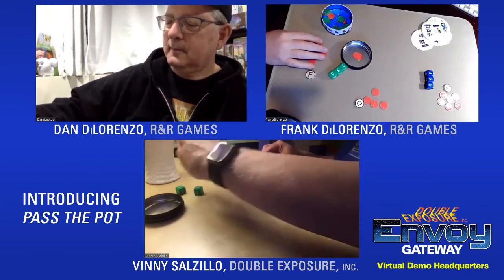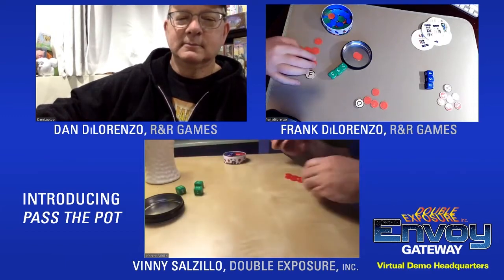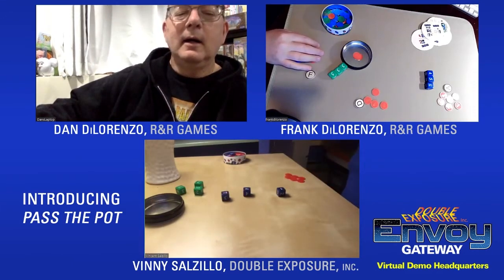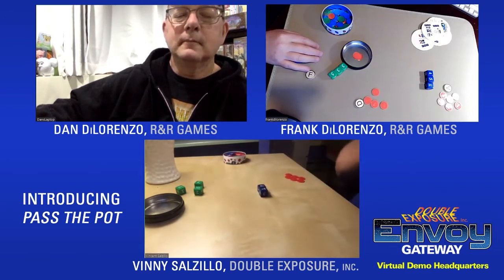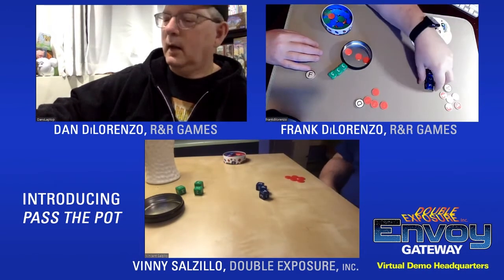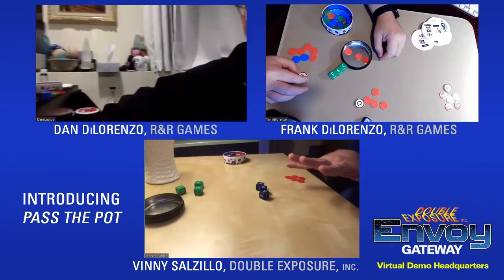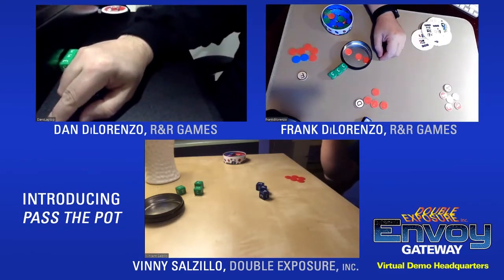Vinny rolls the blue dice — it's an eleven with a T and a one. He rerolls for a two. He pays one chip. Just to clarify: you only get one free reroll. After that, you can pay one chip for one additional reroll — and that's it. You have just one paid reroll; you cannot keep paying chips to keep rolling.